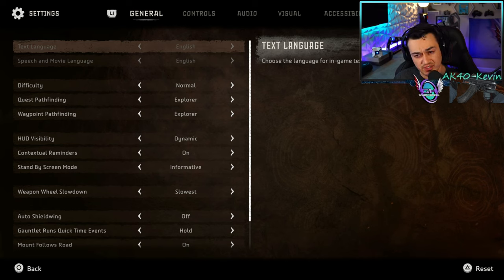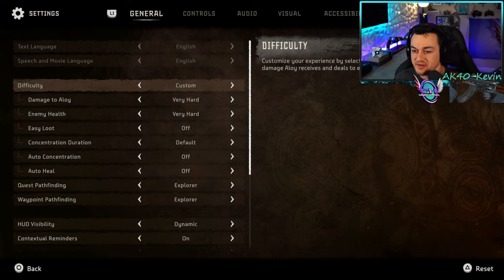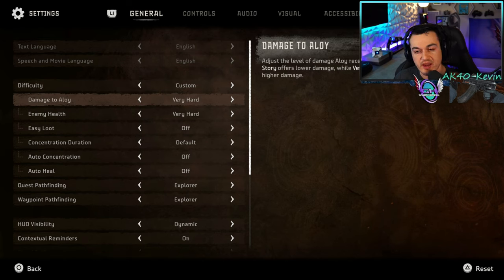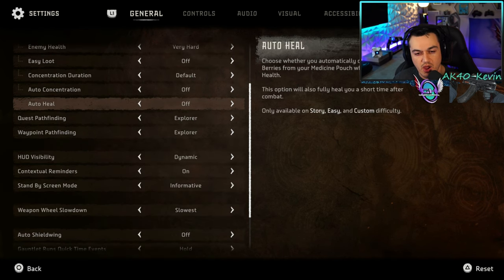Select your language of choice. For difficulty, you have quite a few options, including one I've never seen before that lets you break out into individual categories, including damage to the main protagonist, enemy health, a mode that drops more loot, and even an automatic heal when you get down to 50% in your health bar.